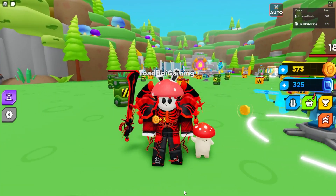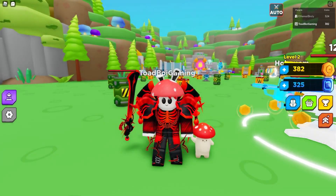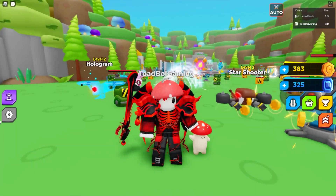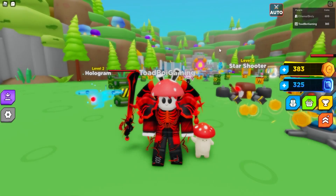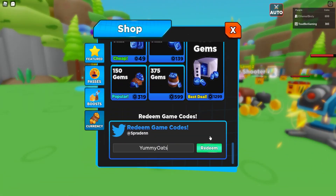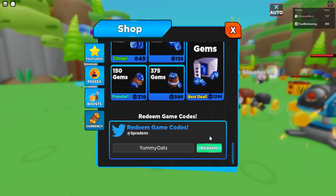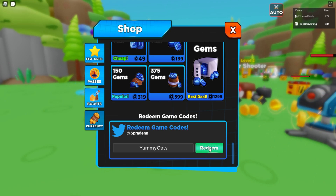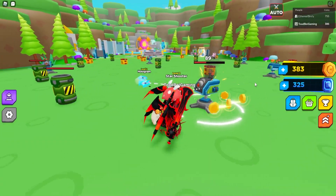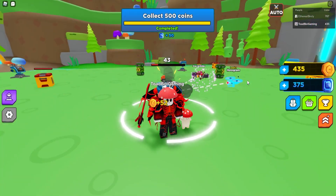I want to become Toadboy Pays and check out the shop, but let's give you guys the code first. Where's the code section? It's in the shop — scroll all the way down to the bottom. Code: 'Yummy Oats' — capital Y-U-M-M-Y, capital O-A-T-S. That's going to give you guys a coin boost. I don't think it automatically activates, which is good.